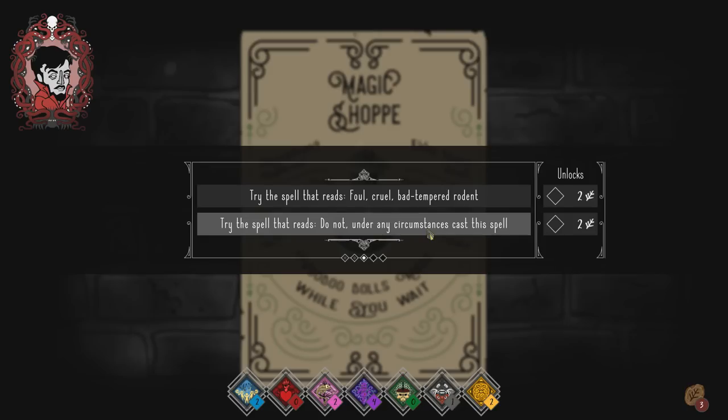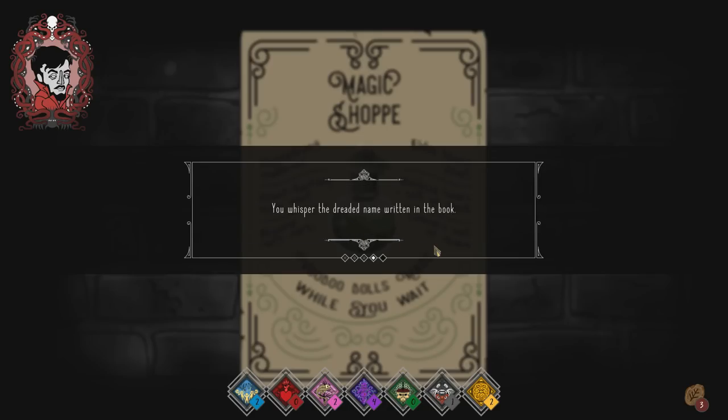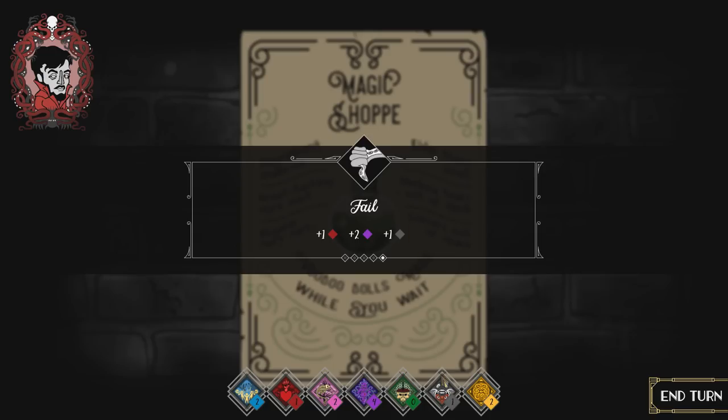More magic — you summon eldritch horrors again, sanity slipping further. You traded a Traveling Witch for a Book of Ugnah. The spells: 'The foul, cruel, bad-tempered rodent,' or 'Do not under any circumstances cast this spell.' Obviously we cast the forbidden one. A rush of wind, then nothing — you close the shop and pick up your hat from the hat rack. 'You idiot!' — a talking hat rack containing the avatar of the skinless one. It chased you until the spell dissipated. You gain body — we did cardio!